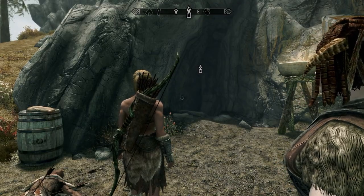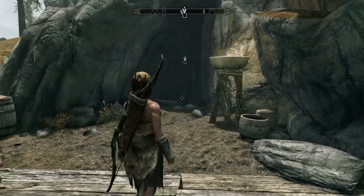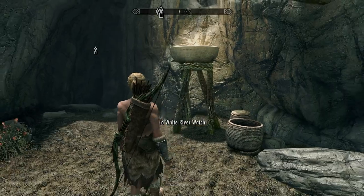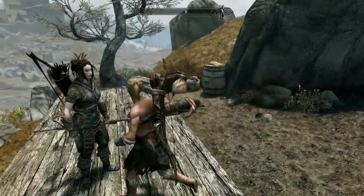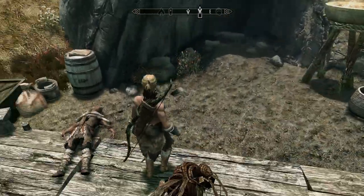This way, if something goes wrong — the follower gets killed, or you're in there for an hour and a half and you're lost — you've got a solid save point. You can simply load that save and it's like it never happened.